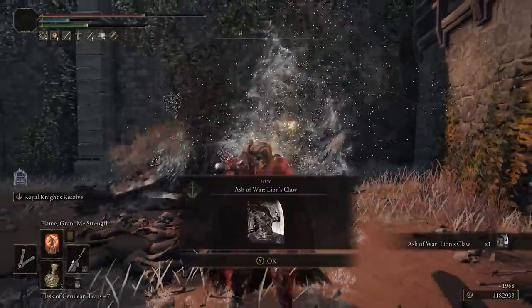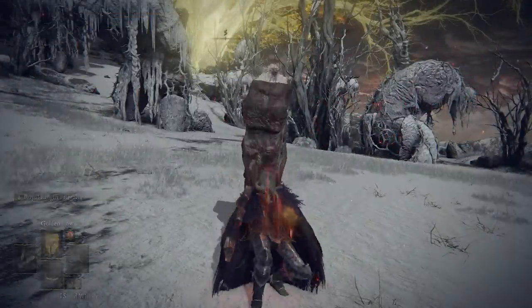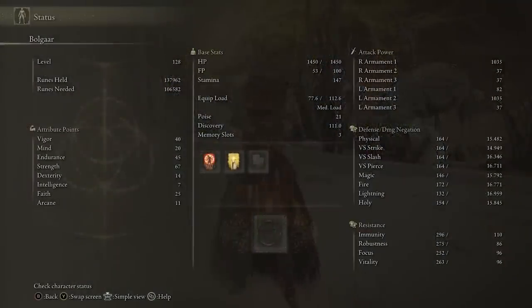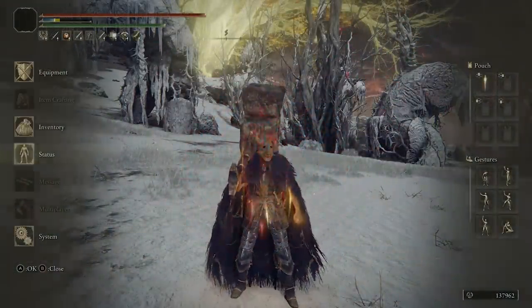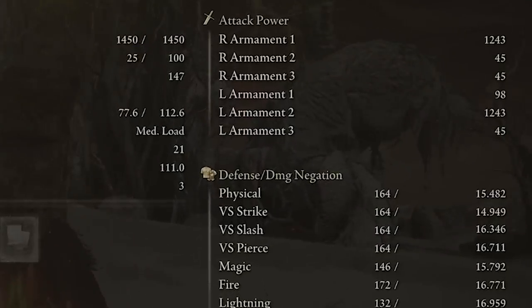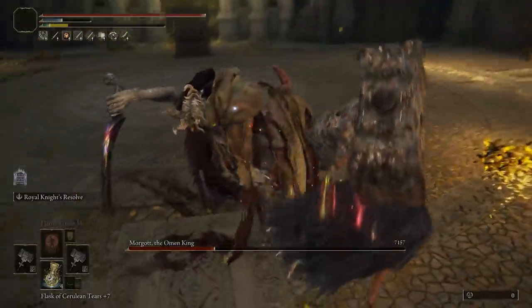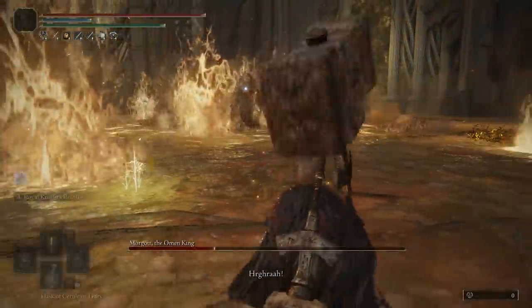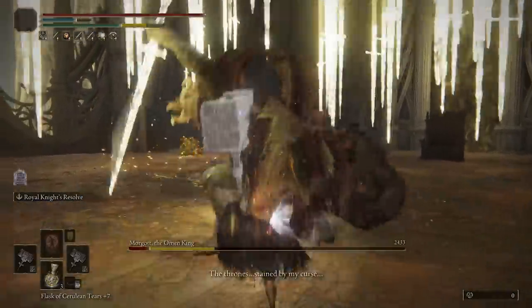Let me demonstrate. At this level, my default attack power rating is precisely 900. If I cast golden vow, this increases my attack power to 1035 — that's precisely 15% more damage. But if I also cast flame grant me strength, it further raises my attack power by another 20%, reaching precisely 1243. Between these two buffs, that's a difference of about 37% in attack power, which is definitely needed to one-shot most things in the game. Both of these last up to 90 seconds, so you literally don't have to worry about reapplying them in most fights.